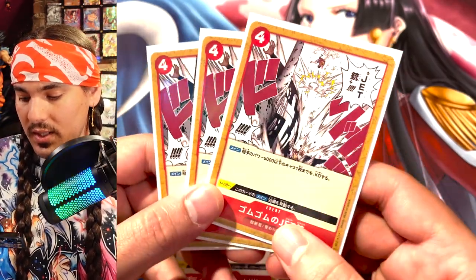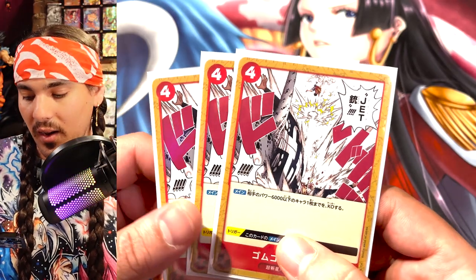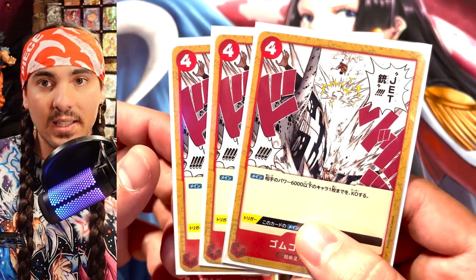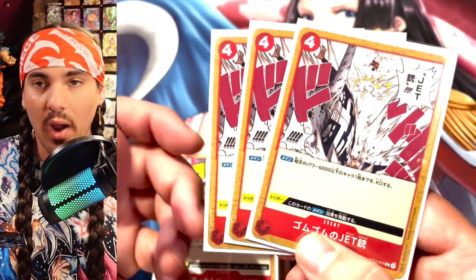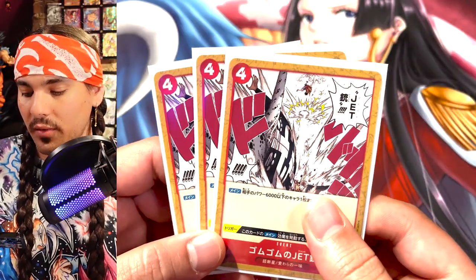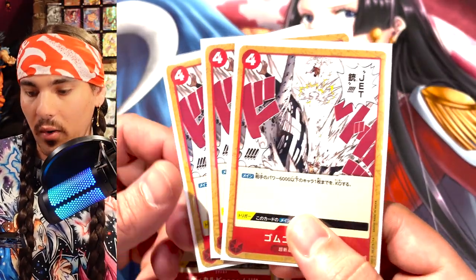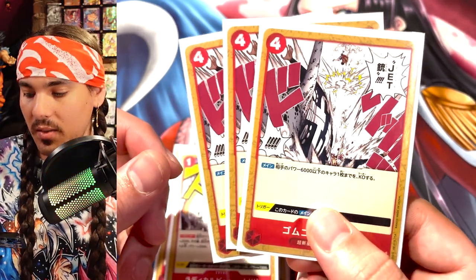Jet Pistol is just an insanely strong card — you can KO something 6K or less. There's a lot of tech in this deck to gain more value out of this card. It's also a Straw Hat card so you can grab it off Nami, which is kind of amazing. There are ways to neg things down in this deck, and if you can get something to hit 6K power you can just hit it with Jet Pistol and kill it. Removal is very very strong in this game.